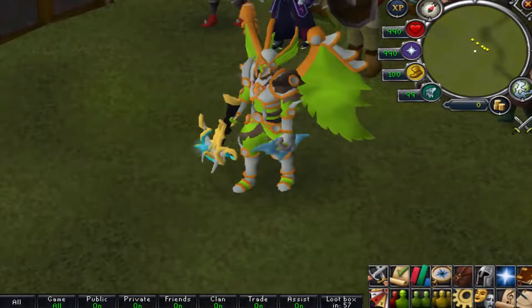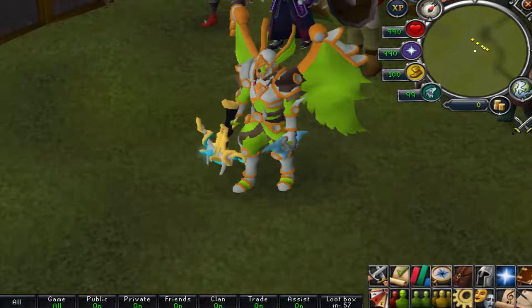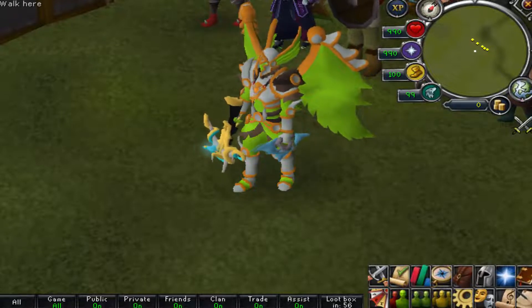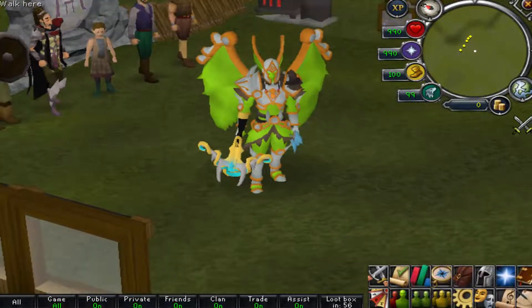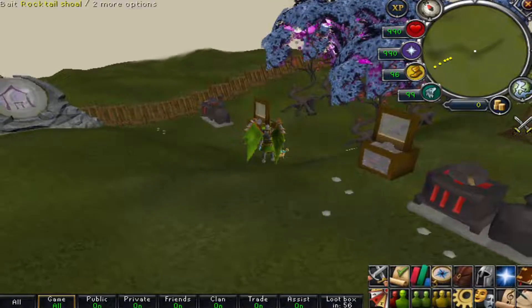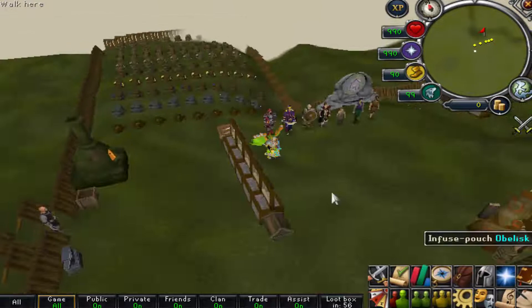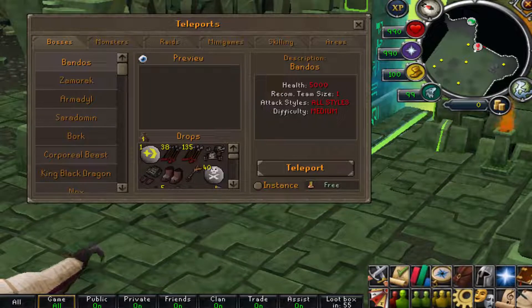I've arrived as a donator in the donator zone, which is one of the key zones for players once they donate. It offers a really cool opportunity to level up at a faster rate and increases convenience overall. You'll have all your shops and skilling areas like fishing right here. The purpose of this donator zone is to make your life a lot more convenient so you can level up without any issues.